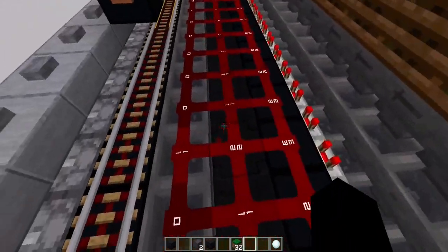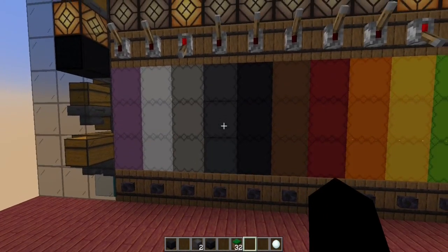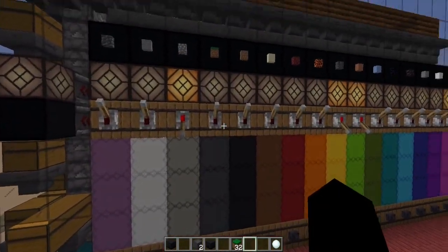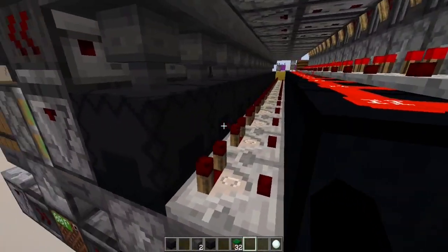The item elevator is silent, by the way, and the items get sorted to the corresponding slice right here. You can see the items are all coming here and they get stored. Once all the storage is completely full, the items are going to be automatically redirected to the back here, where we have a bunch of shulker box loaders.